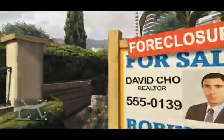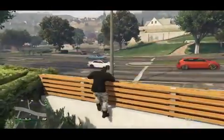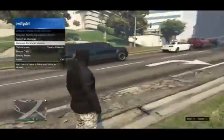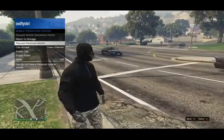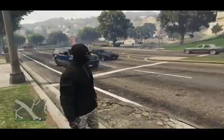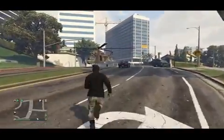Go outside your Mobile Operation Center and head to a roadside to give the helicopter a bigger space to land. Once you've done that, go down to Mobile Operation Center in the menu and select 'Request Personal Vehicle.' It will say you do not have an active personal vehicle presence, but you'll still be able to request it. Just request it and the Savage will arrive right at you — wait a couple of minutes and there it is.